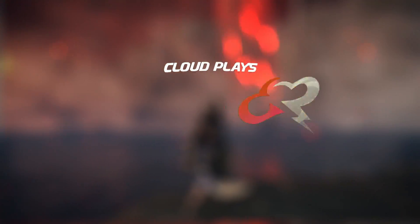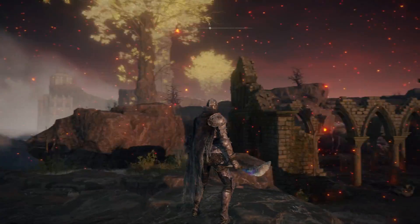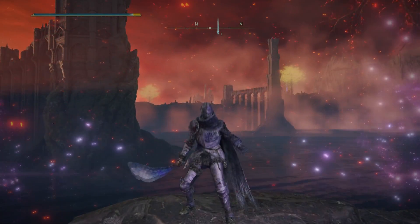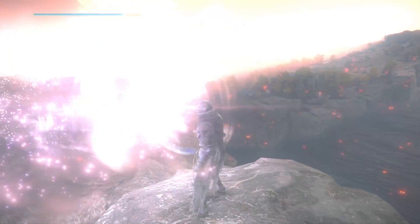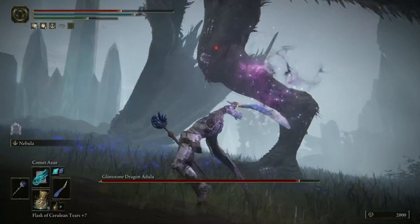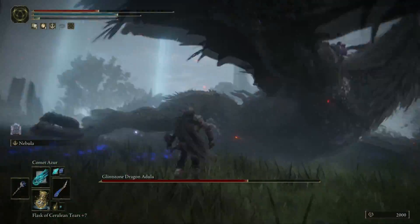We are back again with another weapon for you guys — the Wings of Astel, an intellect build weapon with an amazing unique skill called Nebula, which imbues the nebulous natural born's wings with magic to send forth a dark cloud of stars that lingers briefly before exploding. This thing is pretty cracked out.